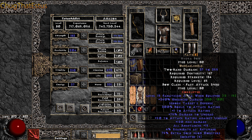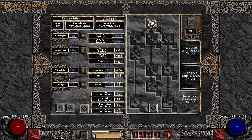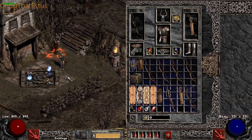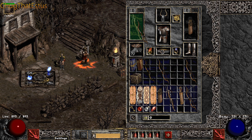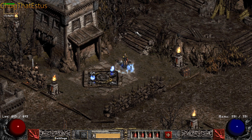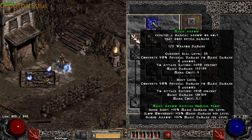First of all, I already did a lot of testing with this build. Either you go into the elemental or into the physical damage tree — it doesn't matter. It all comes up in the end to be the same build, which is overshadowing the other ones. So it's a bit sad but we will work with that. We will start with Ice and Phoenix.